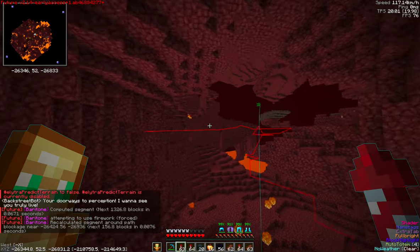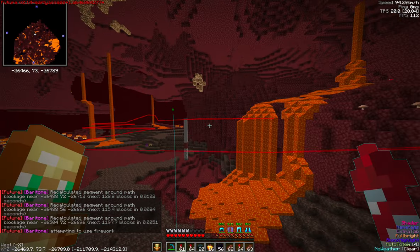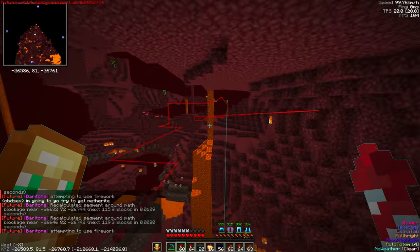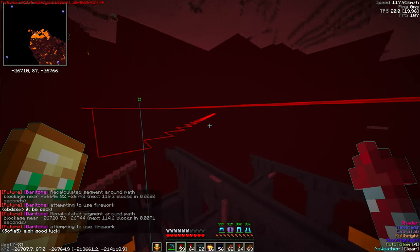So here we are Elytra flying. What's going on? Our red path is jumping all over the place. We're backtracking constantly. We're not making good progress.